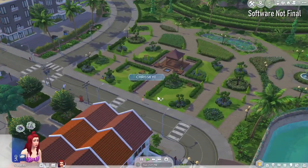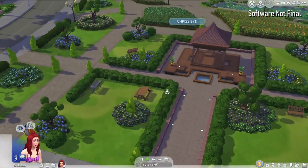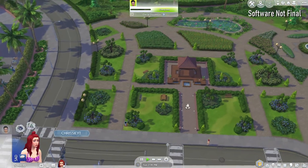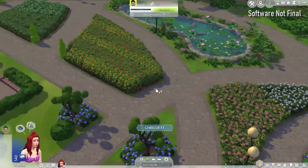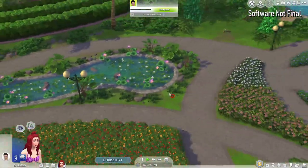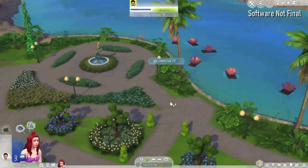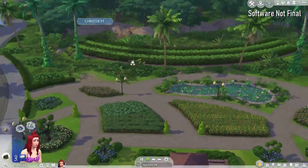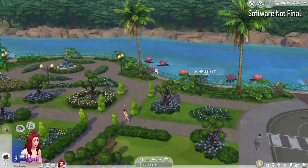Now here we are on the botanical gardens lot - basically a national park. There's a grill, benches, a couple of seats, but it doesn't really have much other function. We have this gorgeous botanical garden look with all the manicured plants, manicured hedges, flowery plants, and a little pond over here that I love. We also have a gorgeous dragon fountain, which is very pretty. There's not much to interact with around here apart from a couple of collectibles - you can't even click on the fountain. But this would be a very pretty place for proposals or gameplay stories.